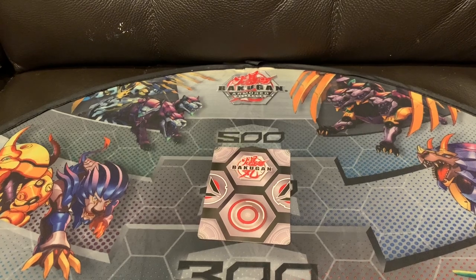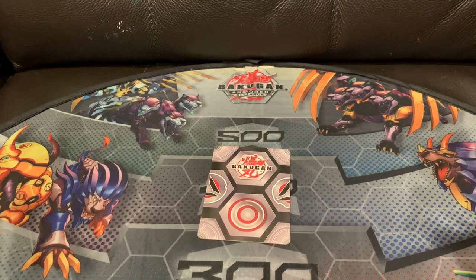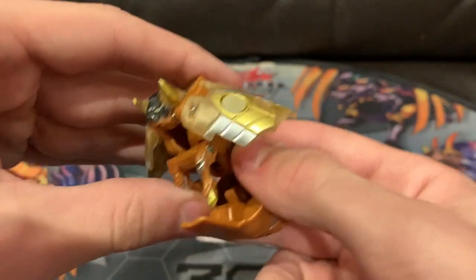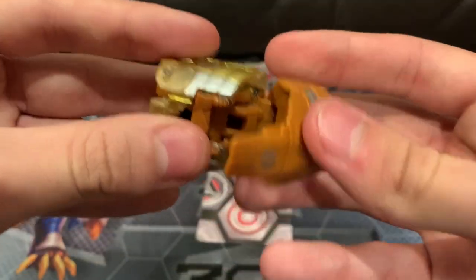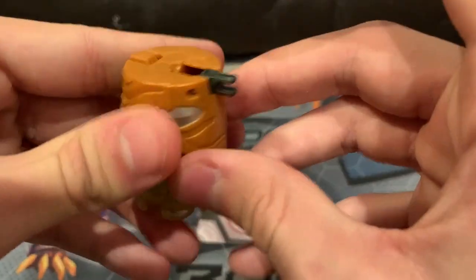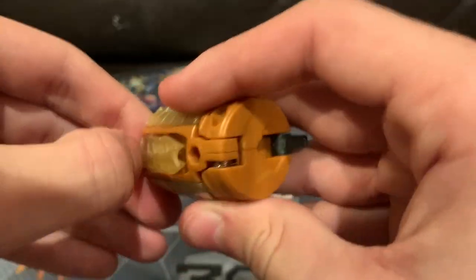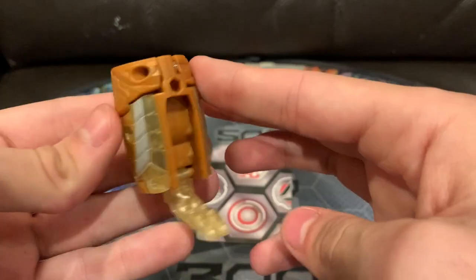Now we are going to transform all of these to prepare them to be turned into Ultimate Villoc. First we have Ghost Beast — put his feet back, put his head down, and basically close him back up. Pull out this peg, take this out, and he's going to be one of the feet.